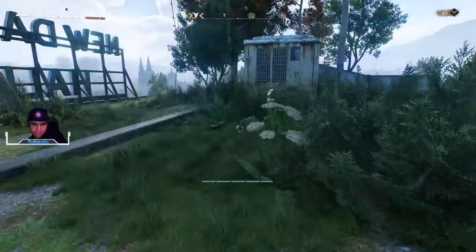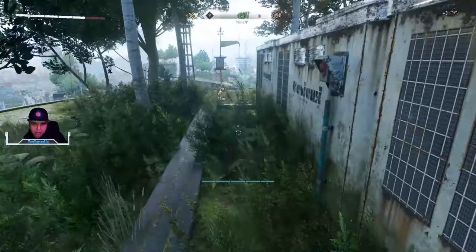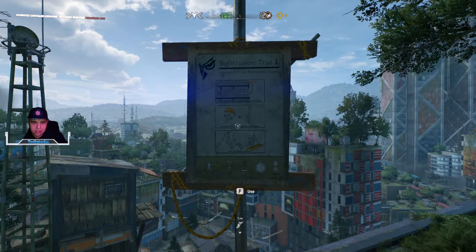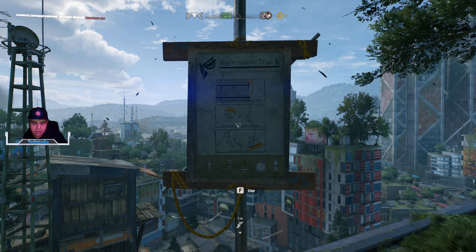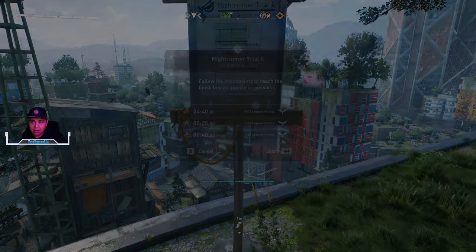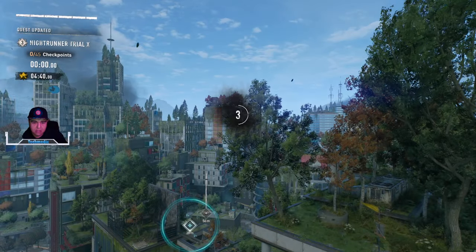Go around the back. And the reason why you want to get to this here — Nightrunner Challenge, this is number 10 — is because you're going to utilize this to go ahead and reset all the chamomile and honey locations in this area.